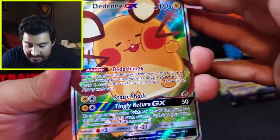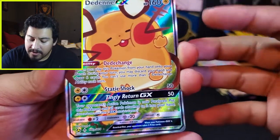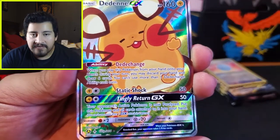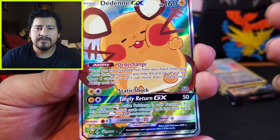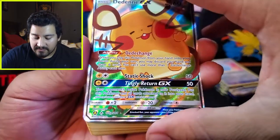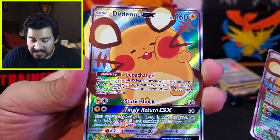So we have our first Dedenne: Data Charge, Static Shock, Kingly Return GX. And I think this was part of that gold chase in Japan — the end-of-generation package where you get the gold Mewtwo, Mew, Charizard, and Race Room. I think this was an alternate art in that set. We have both of them — sweet. And they both look in great condition.